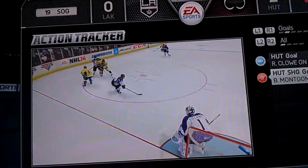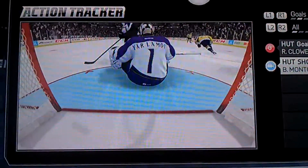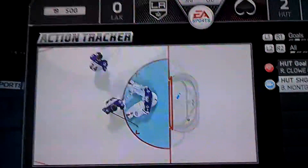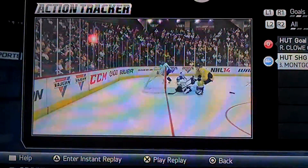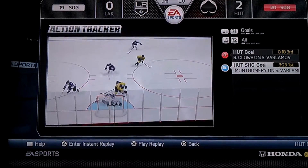The first goal was a shorthanded goal by who else — Montgomery came in on a breakaway again with the forehand backhand, slid it past Varlamov. Varlamov just couldn't handle those forehand backhands. I'm loving Montgomery, I'm loving that first line, and Ryan Close won his first game and scored a big goal.